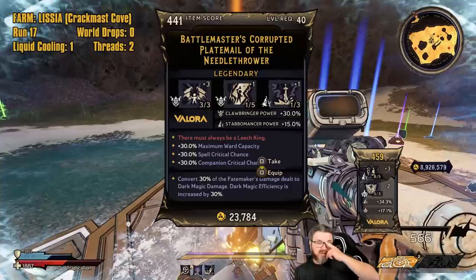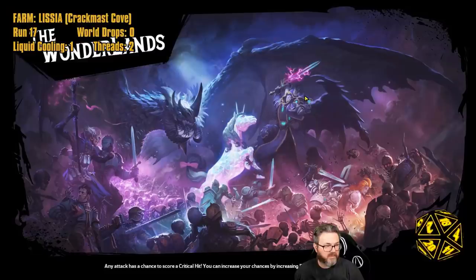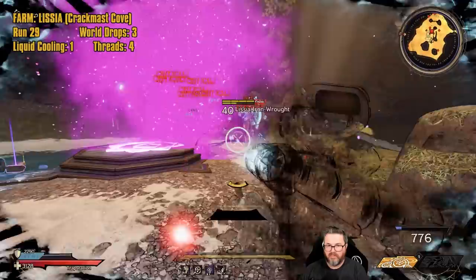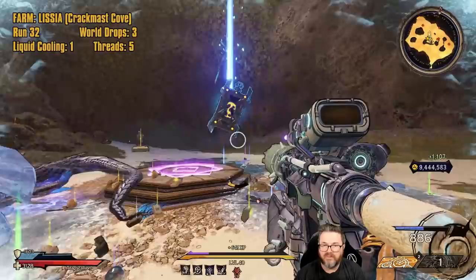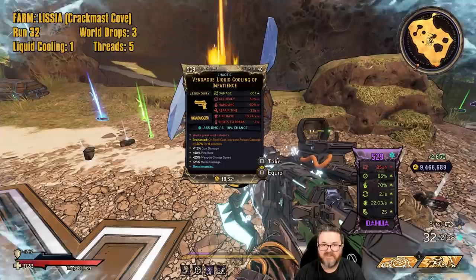We did get something — a Corrupted Play Mail. I like this class: triple 30 rolls, maximum ward spell critical, companion critical chance 30. That's the first world drop on run 17. Another Threads of Fate — at least it was a dedicated drop. Another Threads of Fate. Man, if there's any doubt about that being in her loot pool... we got something — it's Chaotic at the very least — please give us something good.